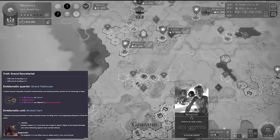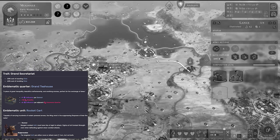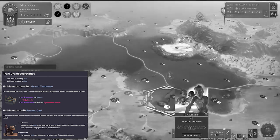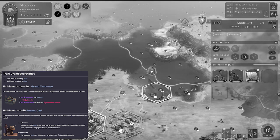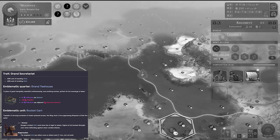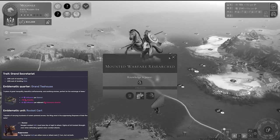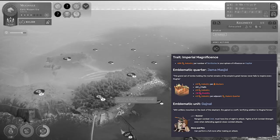Their trait, the Grand Secretariat, reduces the cost of enacting — choosing your civics — or revoking your civics by 20%. Remember, that's for the rest of the game regardless of culture changes. That's pretty nice to have — I wouldn't underestimate it, but also I wouldn't beeline it. Their emblematic unit, the Rocket Cart, is really, really fun. It's a gunner unit with suppression, so when you attack someone they must either move or attack next turn — they cannot do both. Very powerful in the heat of battle. It has 45 strength, four movement, and four range, and you'll need three gunpowder.